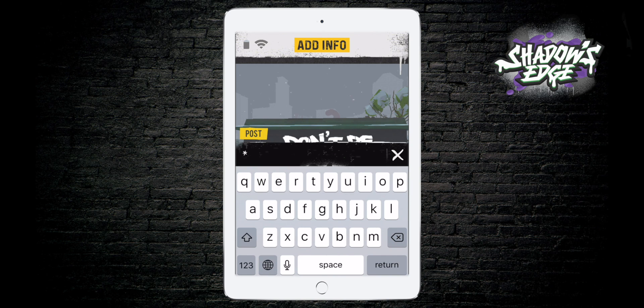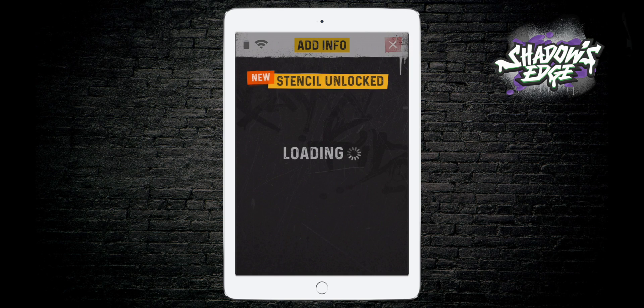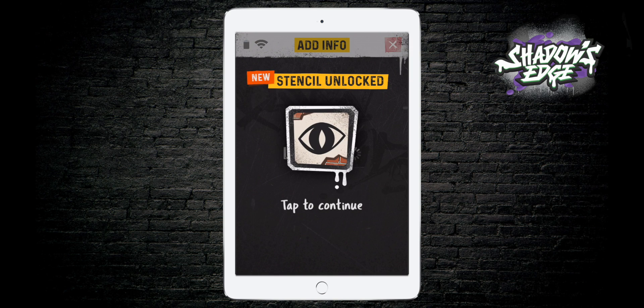You don't have to add a message, but I always find that words complement the pictures nicely. When you post — boom — stencil unlocked.